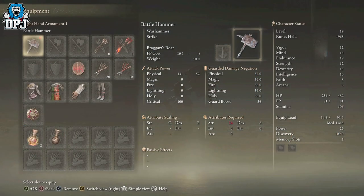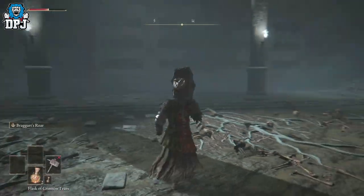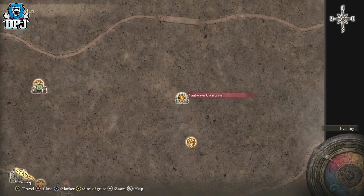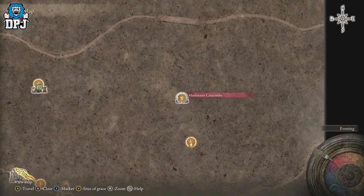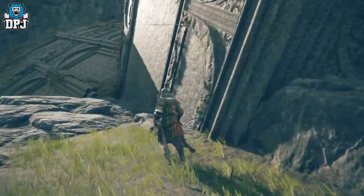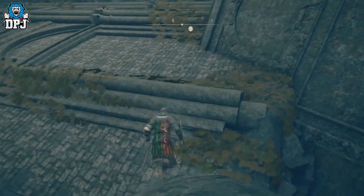This is a reward for defeating a boss within the Murk Water Catacombs. The Murk Water Catacombs is located on the map right here — come to the Murk Water Coast and it's just north of that. There is actually a site of grace inside the catacombs, which makes things a lot easier, but you have to get there first.